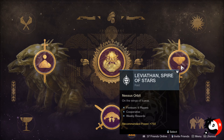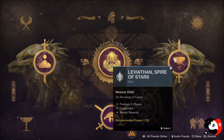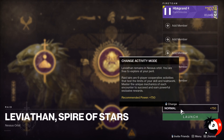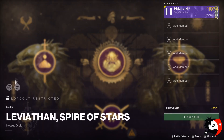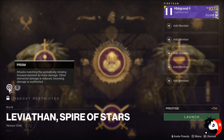Hey guys, this is HBK Grand making a video about Spire of Stars, one of the Leviathan raids. Today we're going to be discussing how to do each of the encounters, as well as the difference between normal and prestige. Let me make it easier right off the bat: there is no difference between prestige and normal for Leviathan Spire of Stars, as well as Eater of Worlds.